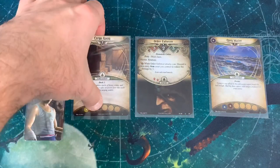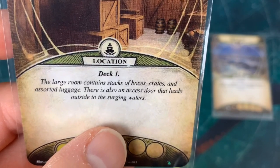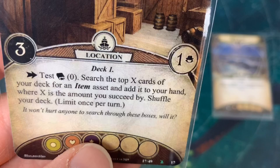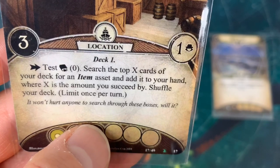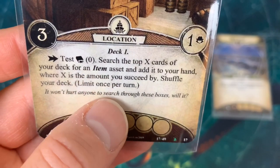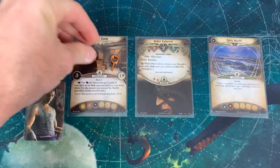Since both of us are in the Cargo Room, let's look at that card too. It says: 'The large room contains stacks of boxes, crates, and assorted luggage. There is also an access door that leads outside to the surging waters.' It has a shroud of three and two clues. We need two clues to get past this guy. The room action lets you test intellect — search the top X cards of your deck for an item asset and add it to your hand, where X is the amount you succeed by. We can't play any item assets while the Order Enforcer is here, so we'll just try to put clues on him.